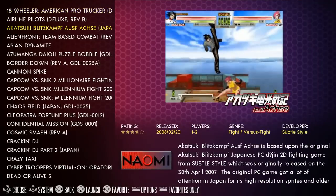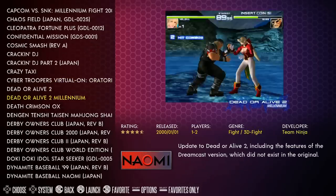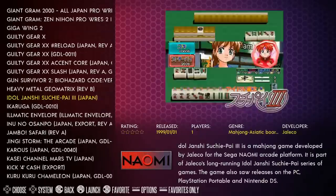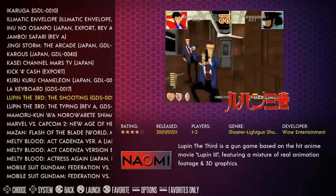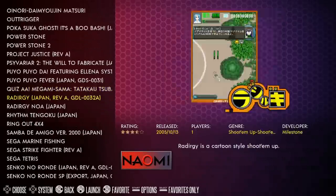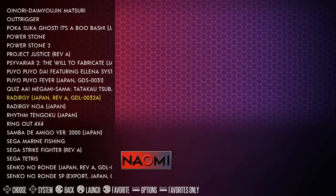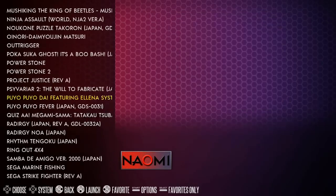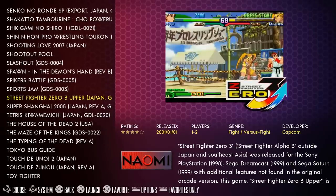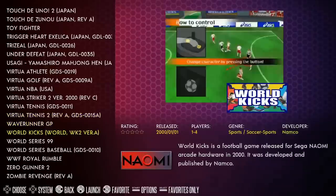When you combine Dreamcast and Naomi you've got over 280 games — huge stuff. You have Crazy Taxi in both the Naomi and Dreamcast versions, Gigawing, Marvel vs. Capcom 2, Power Stone 1 and 2, Sega Tetris, Monkey Ball, Street Jam, Sports Jam, Spiker's Battle, Toy Fighter, and Zombie Revenge.